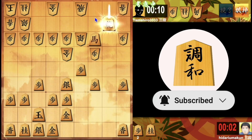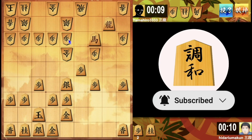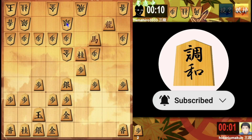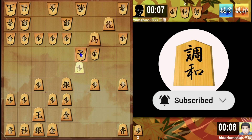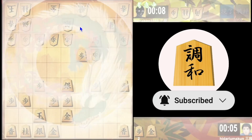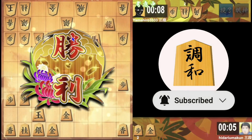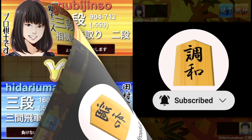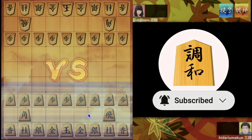In this position, I clearly have an advantage. But his anaguma is still solid, so I have to be careful. From the opponent's view, he had very few things to do, and so he resigned — he had nothing to do. Thanks for the game. Good game. Alright, next game.